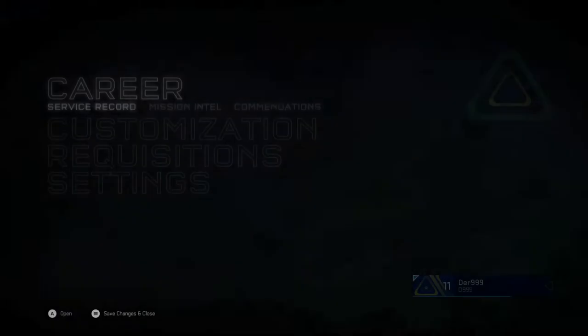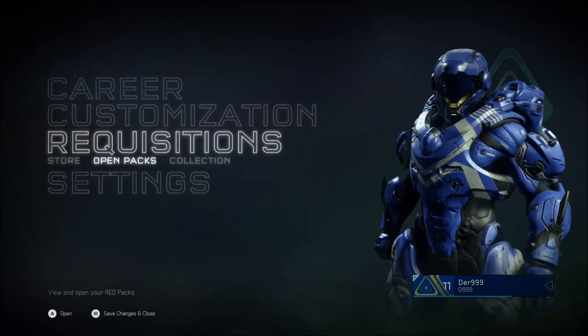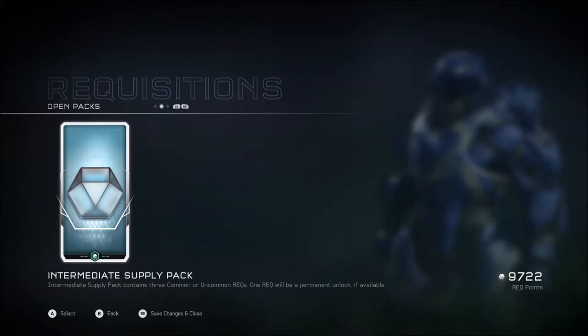There is also this new REQ pack which allows you to get mini vehicles for about $5.99. I do have a requisition pack that I got by getting one of the Halo 5 McFarlane action figures - it was the yellow and black warrior Spartan. This is the pack.